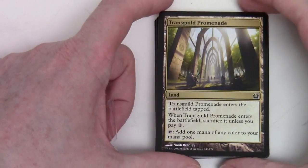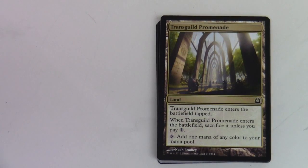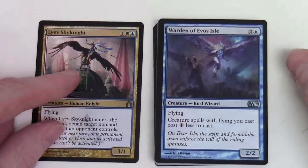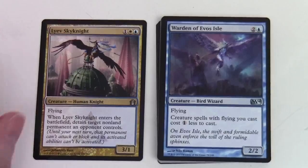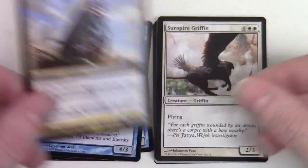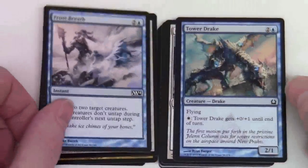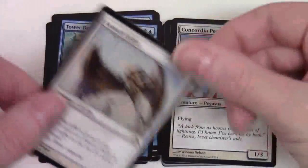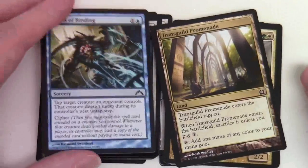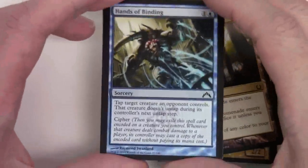Now we move on to what you could call the theme sandwich — sandwiched between the four Trans-Guild Promenades. First up we've got what looks like white-blue here, which is suspiciously the Skies theme: Warden of Evos Isle, Air Servant, Jace's Phantasm, Sunspire Griffin, Frost Breath, Tower Drake, Assault Griffin, Concordia Pegasus, Hands of Binding. Only commons and uncommons in there.